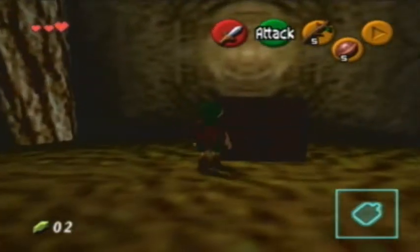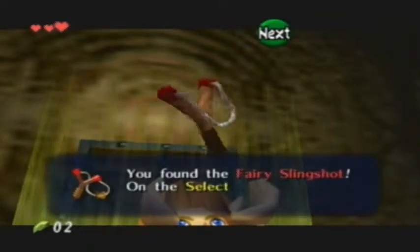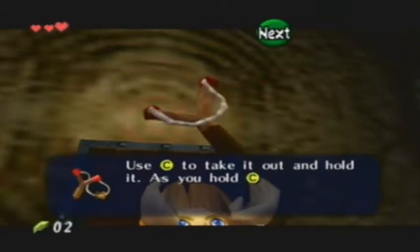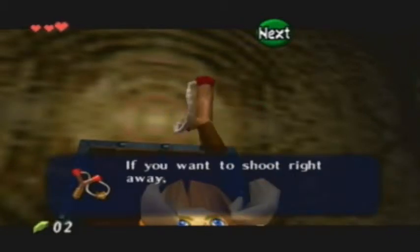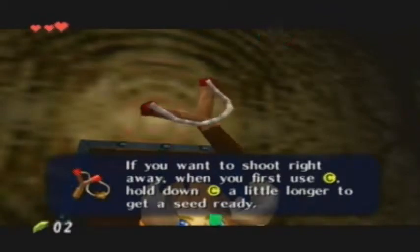Falling platform! Link is an acrobat. So shiny — another glimmering object, that's what I'm gonna call them in this LP. You found the fairy slingshot! You can set it to left, right, or down C. Hold the C button, aim with the directional pad, and release C to shoot a Deku seed. Hold down C a little longer to get your seed ready first.